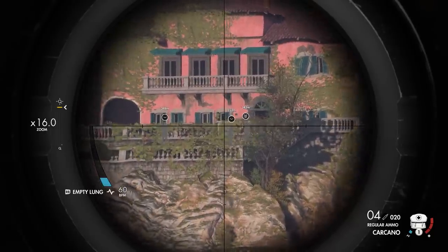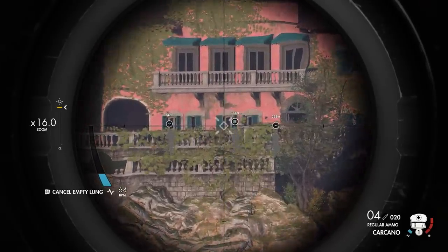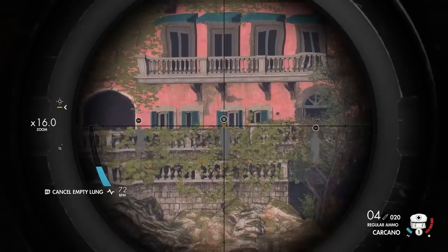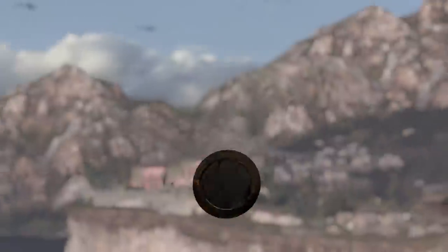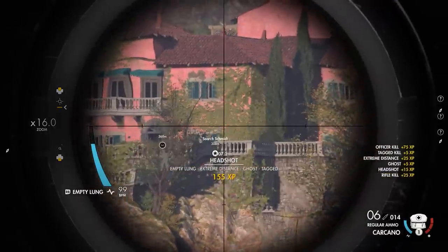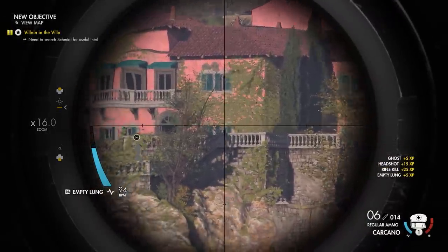from basically the first tower you ever climb. He's thinking that you're going to have to cover way more ground before you shoot him, because you've only just done the tutorial and the game's still telling you about things like sound masks. Making this shot over 300 metres earns you a shiny S-Rank and ticks off one of your objectives before you even really get stuck in.